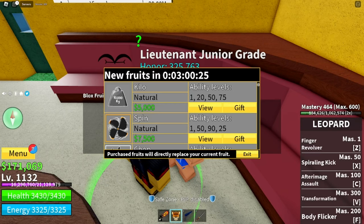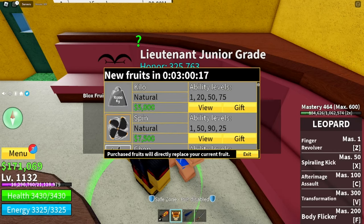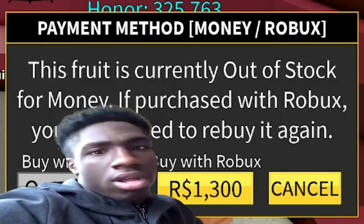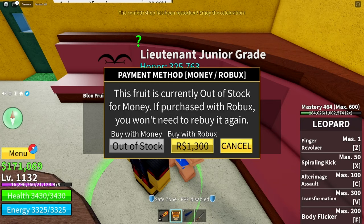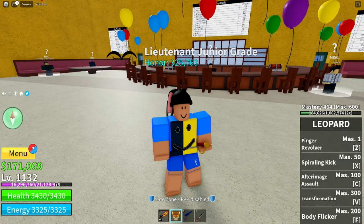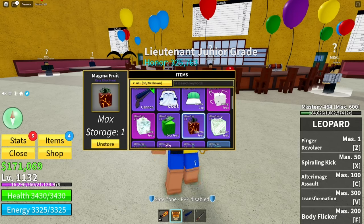We're in the shop right now. Where is magma? Here it is — magma elemental fruit, out of stock. Magma is actually 1300 Robux, which is pretty expensive. I have enough Robux to buy it, but before we buy, let's check our inventory. We actually have magma already in our items, so I don't have to buy it anymore.